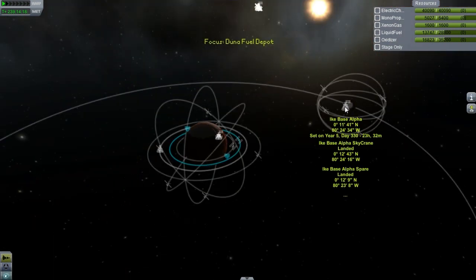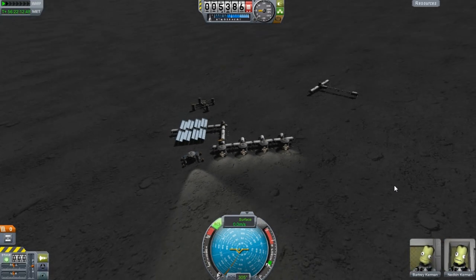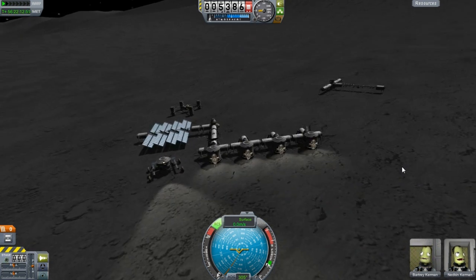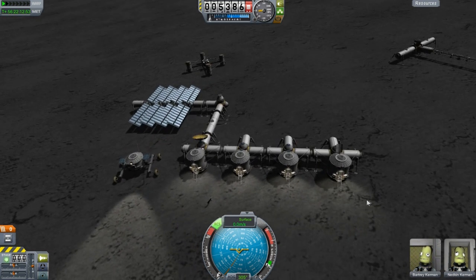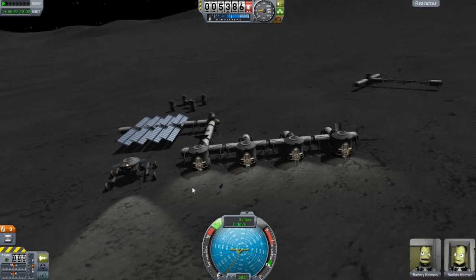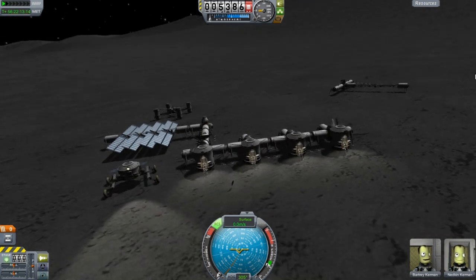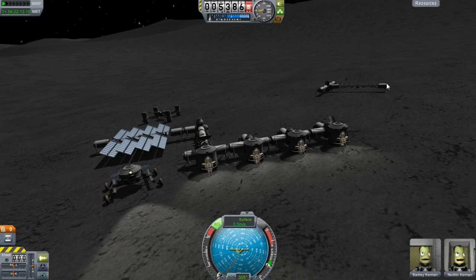Here we have Ike Base Alpha. This one was a major pain — there were so many problems — but I just can't believe how well it came together. A lot of the stuff you see here — the sky crane I used — and you can see we're not on a flat surface, which really does make a big difference when you're building a base. Make sure you're really on a flat surface.